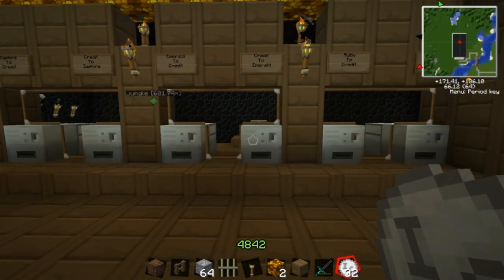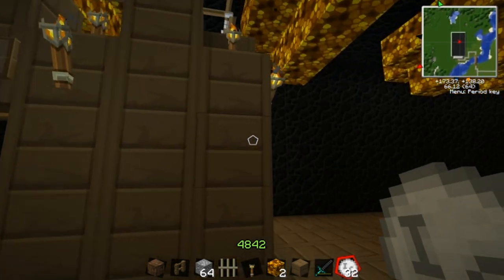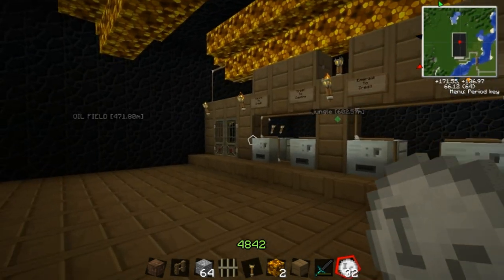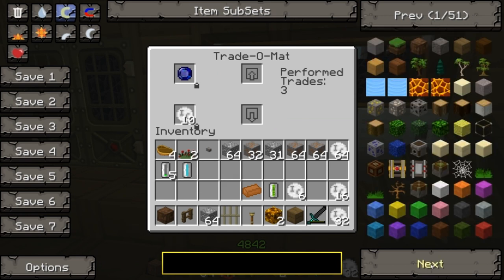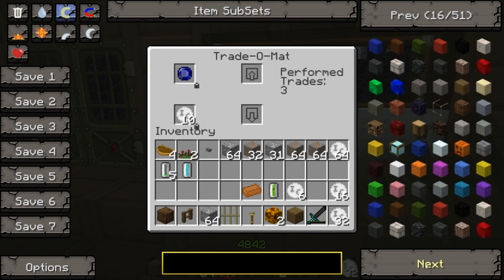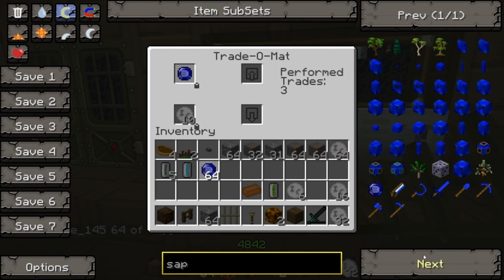Sapphires, emeralds, rubies - not gold anymore, that's to be changed - and diamonds will be the physical currency. You can put a sapphire in and get a certain amount of credits out.